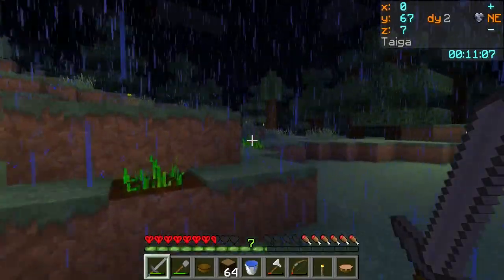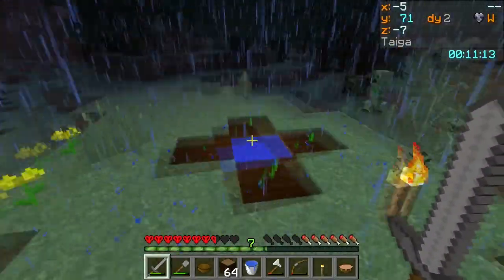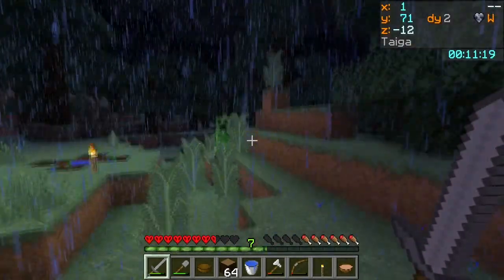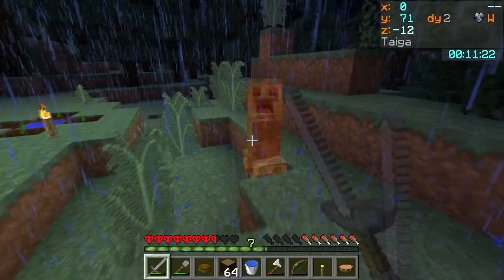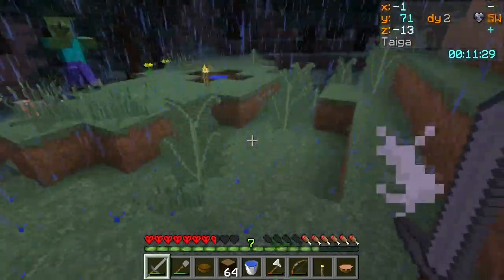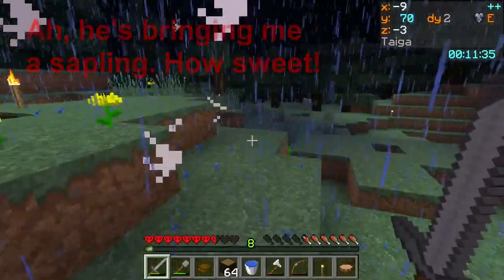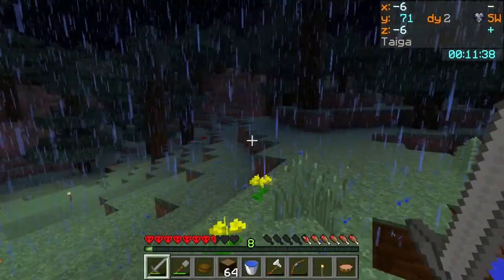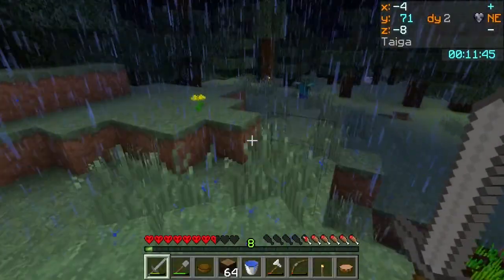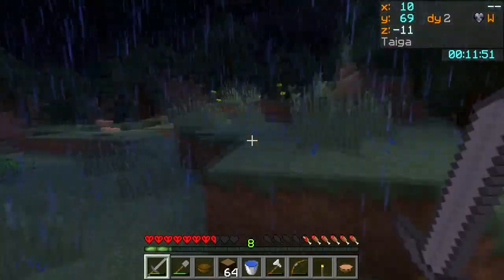I really need to figure out what setting I messed with that's causing the lag. I'm also used to playing Pocket Edition, where you can get a lot closer to creepers without them blowing up on you. Fought through the mob group — none of them dropped carrots, no luck with drops at all. Bummer.